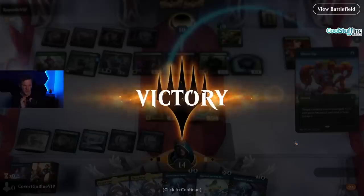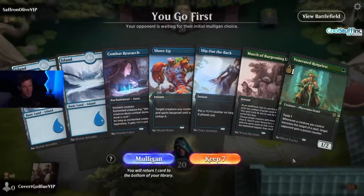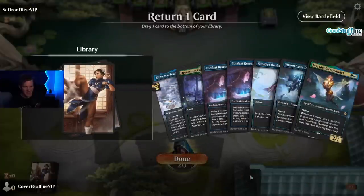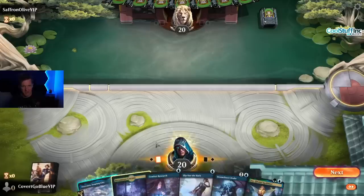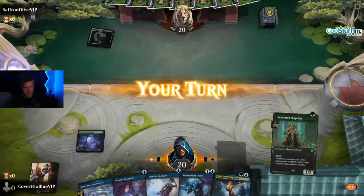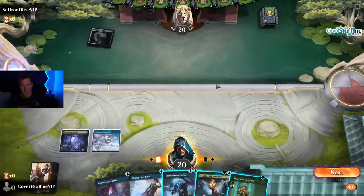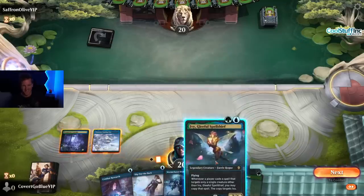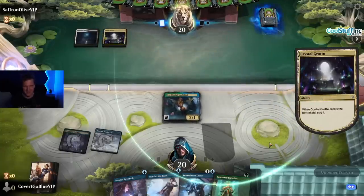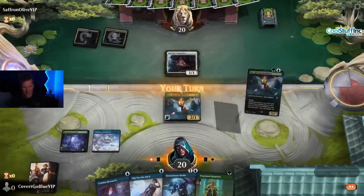Woo-hoo! In fact, gaming, let's go! We are on the play against Seth, better known as Saffron Olive, and we don't have green so we have to mulligan. We keep — Protection Storm, Ivy — and get rid of a Combat Research, which hurts my soul. I don't know what to play first. I'm going with Ivy — Saffron Olive does not run removal. You cannot do the greedy combo-y things that Saffron Olive does with removal in your deck, so he just won't run it.